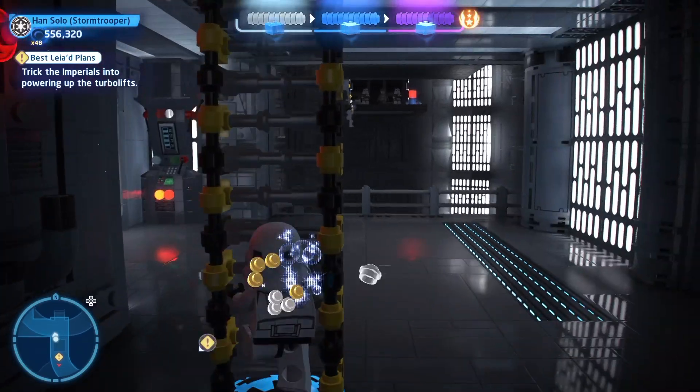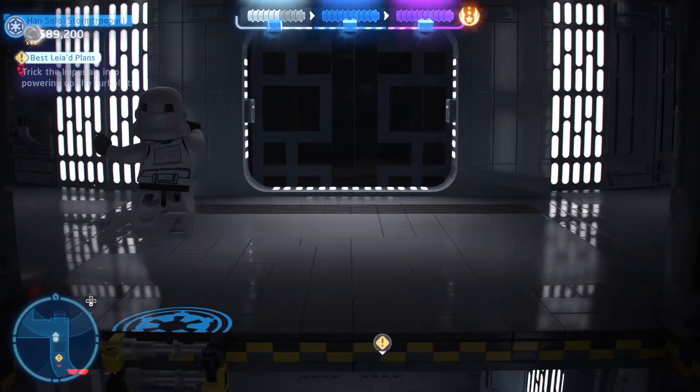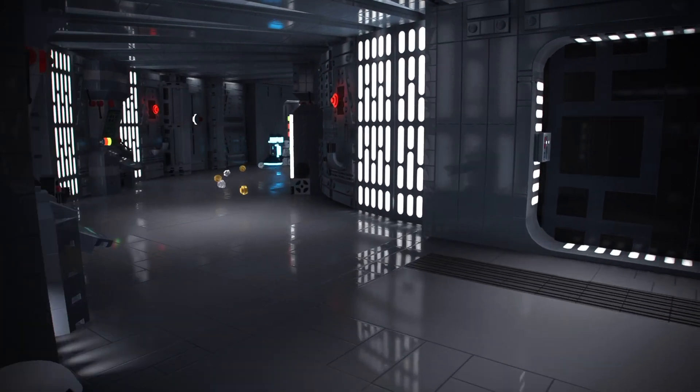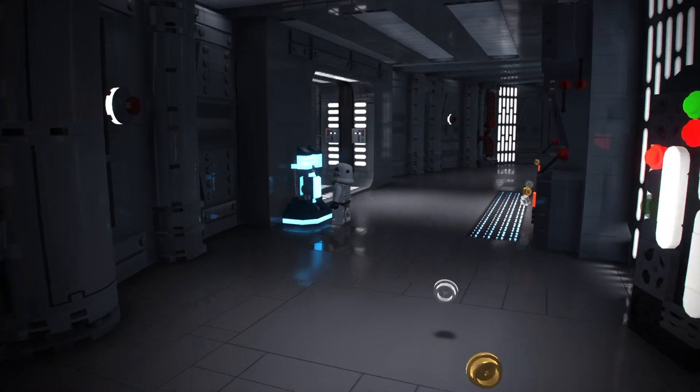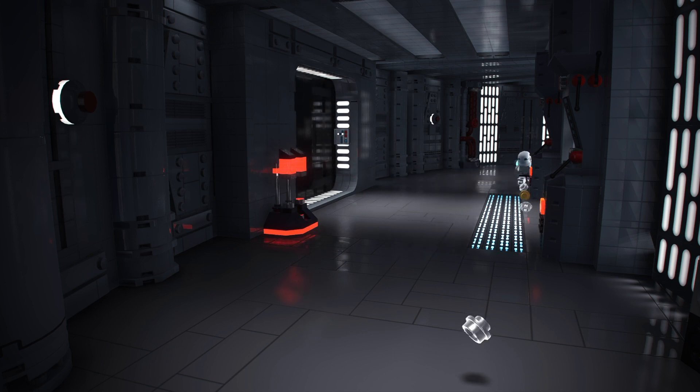All right, let's continue on our way. Up this ladder - maybe we need to find our way to trick the Imperials into using the turbo lift, even though he just used a turbo lift. Oh no, he just stole something. I don't know what that is.